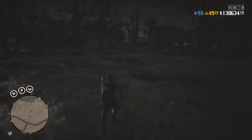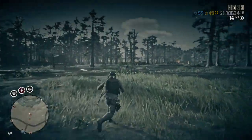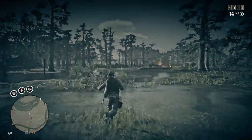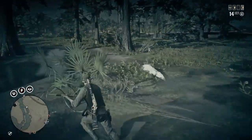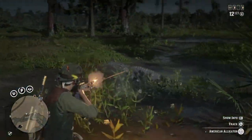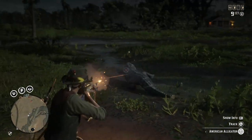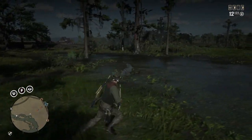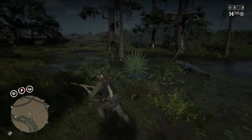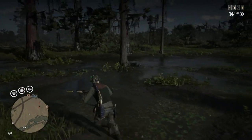I have 8, so we got 2 more to get. I've actually timed this and you can get all 10 gator samples within 4 to 5 minutes. So if you do this twice you can get 1300 naturalist XP and 1000 regular XP in 10 minutes.